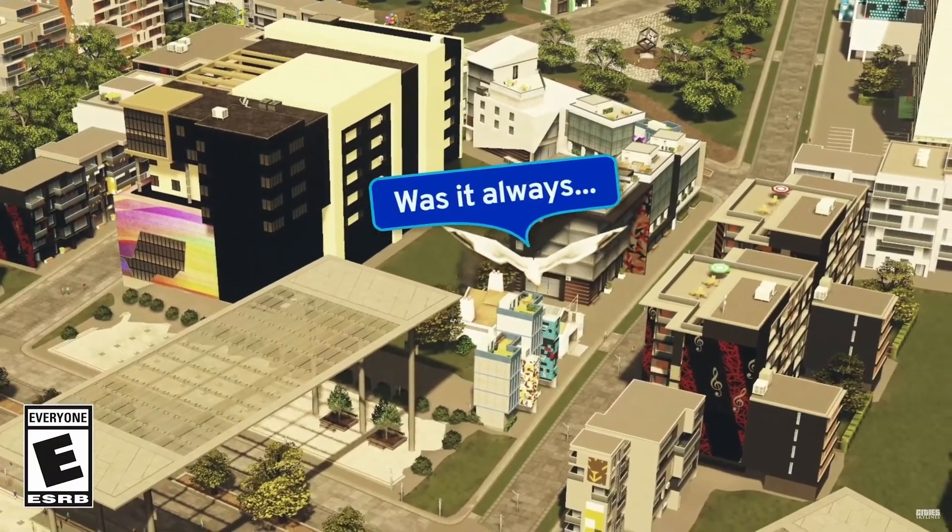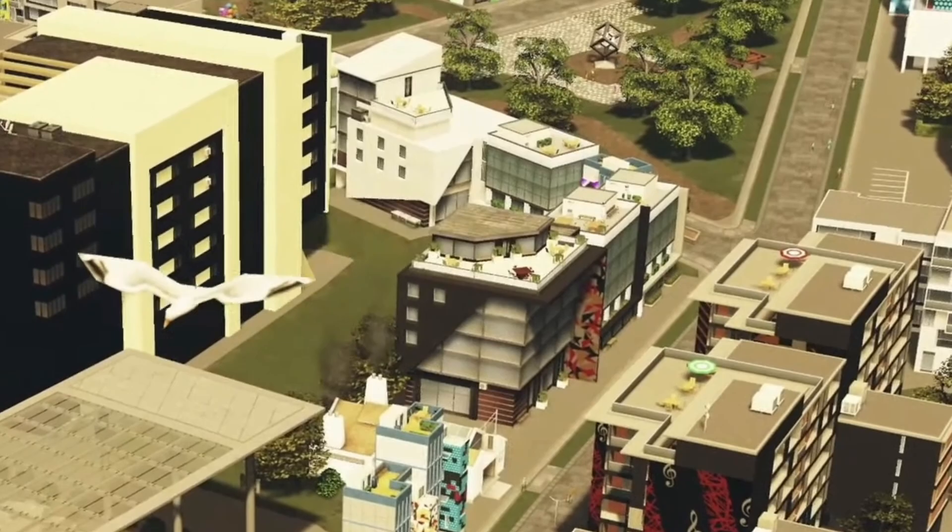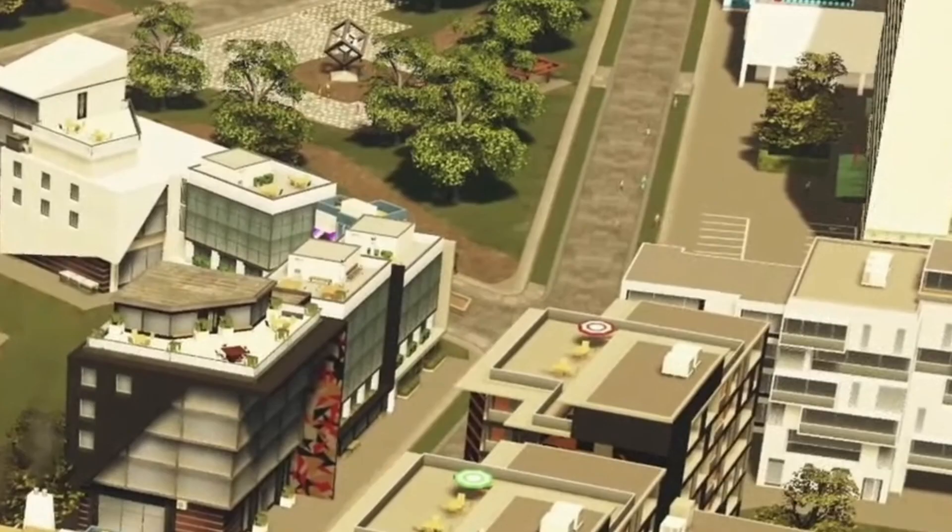In this next scene, it looks like everything in this shot is brand new content. All the buildings look like new assets as well as all the paths. You can see at the top a new plaza as well as grass-lined pedestrian roads to the right of it.